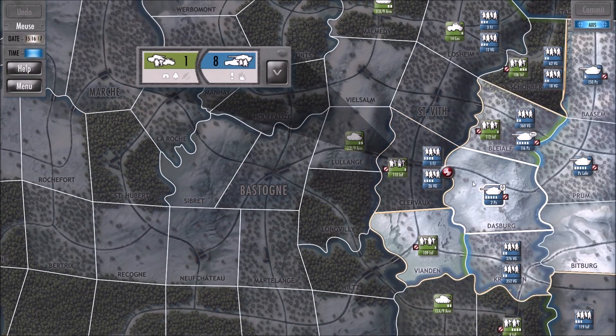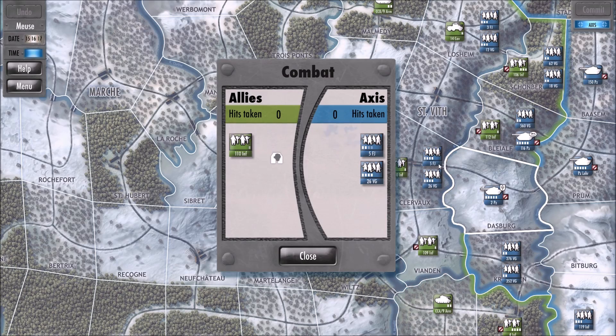So basically what happens is the Axis are moving first. Combat — it pauses the game for a moment. What you do is, each turn, you move units on one of the tiles and you get to move all of your units. Infantry can move one space. Panzer tanks can move two spaces if along roads. When they hit enemy units, they do combat like this.